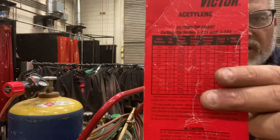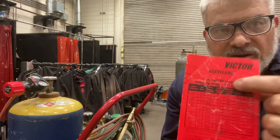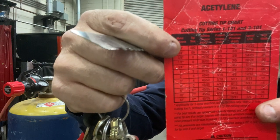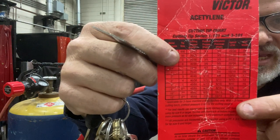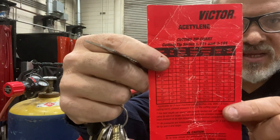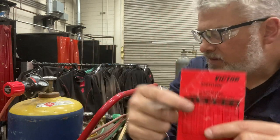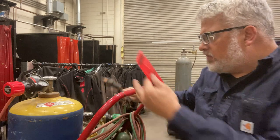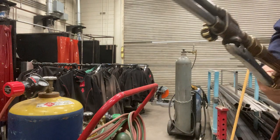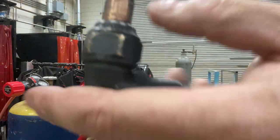Look at the chart — notice it says cutting tip selection, so make sure you're looking at the cutting tip chart. Find where it says one quarter inch. The tip we're using is the double-ought tip. Remember, in welding tips you say 'ought' for zero, so for quarter inch we want a double-ought tip. When you look at the tip you can see the double-zero, the double-ought tip.